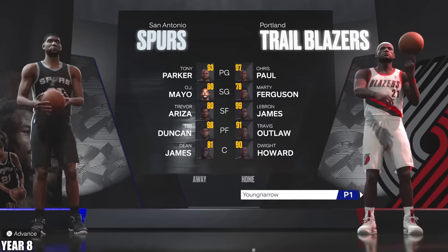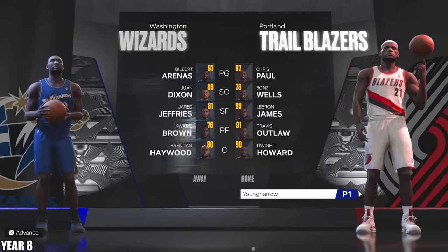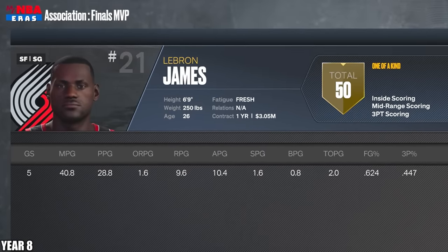The Spurs have Tim Duncan and Tony Parker — this might be competitive. They were competitive, but we got them gone in six. And now a new finals opponent, which might be worse than the last one. But they got Gilbert Arenas, who's very good in the sim. Not good enough though, because that's going to be a gentleman's sweep. And LeBron won finals MVP dropping 29, 10, and 10.